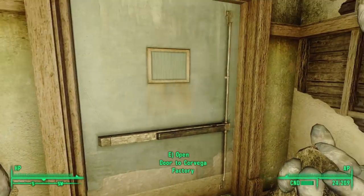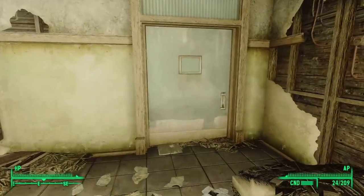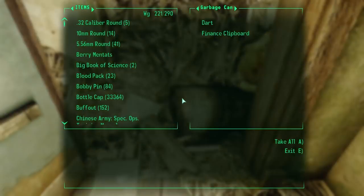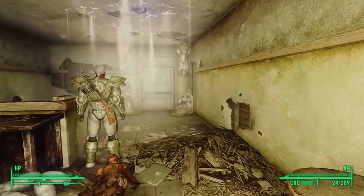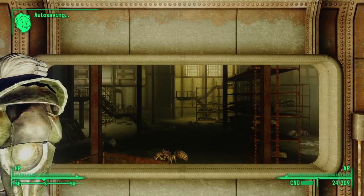That door leads us to another cell, so before heading that way, we can turn around and go east — but that would have led to a bathroom that has long since caved in. We see a sink in there, but our only path forward is to open the door to the south to the Corvega factory.